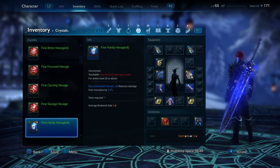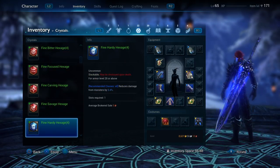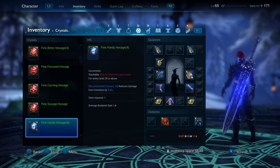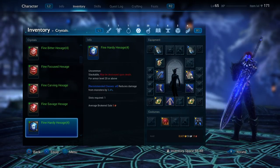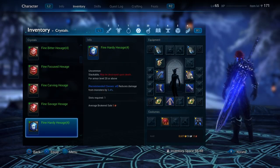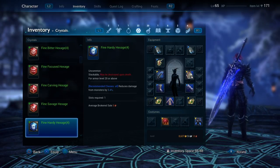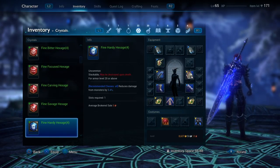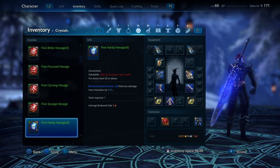My blue one here — my Fine Hearty Hexage — I have four of those. It reduces damage from monsters by 5.4%. Since I'm a melee class and prone to close combat, that's probably a good crystal for me to have. But for my specific class there are also ones that can give me things like MP regeneration, and for higher content that's definitely going to be more beneficial.